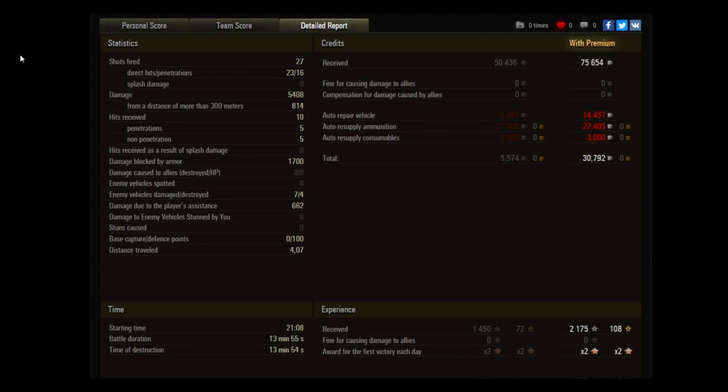Now the last guy left — no idea where he's chilling. He really hasn't done anything for the last four minutes or so. The fact that they split up so badly trying to look for me hurt them really badly in this game. Really bad play from the enemy team. I'm not playing my best — I'm missing shots, making poor decisions, and generally not having the greatest game — but I'm able to come back on the back of that ridiculously lucky shot on the 13-90, and on the back of them being too greedy and splitting up really poorly, trying to hunt down an autoloader with an impenetrable turret.